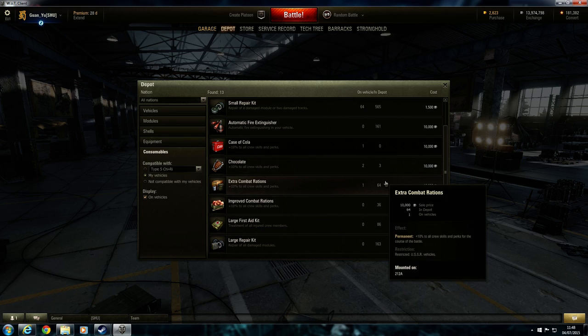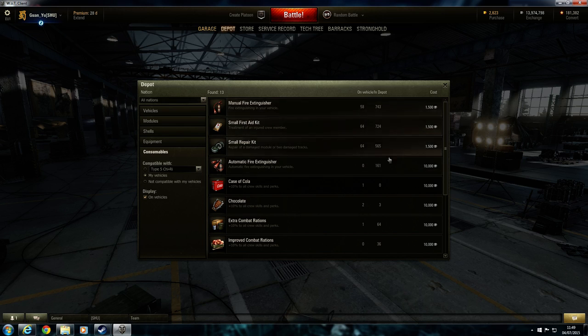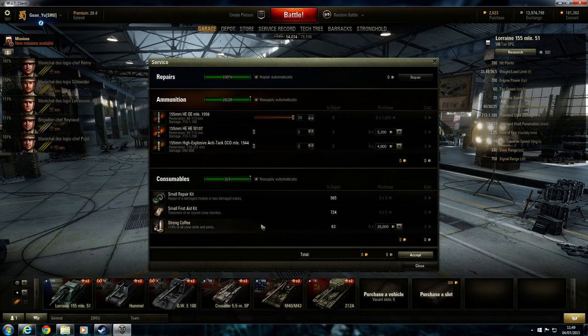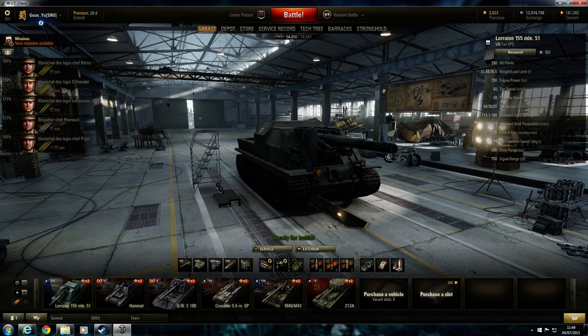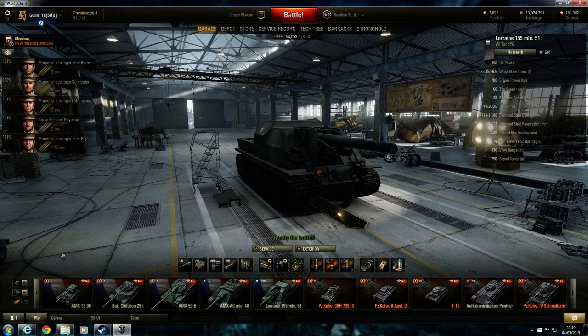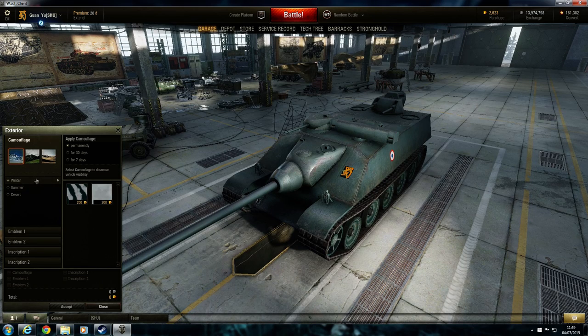The chocolate costs 10,000 credits and I've only got three left — I've never actually bought any, they're all from completing missions. The only consumables I buy are the three standard ones at the top — repair kit, first aid, fire extinguisher — that's why I've got so many of them. Strong coffee costs 20,000 credits for one, which is a bit of a rip-off.